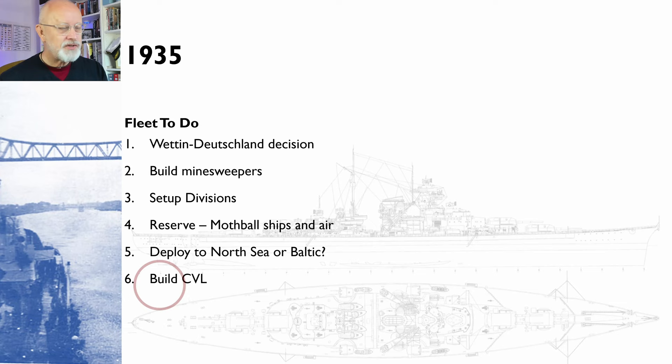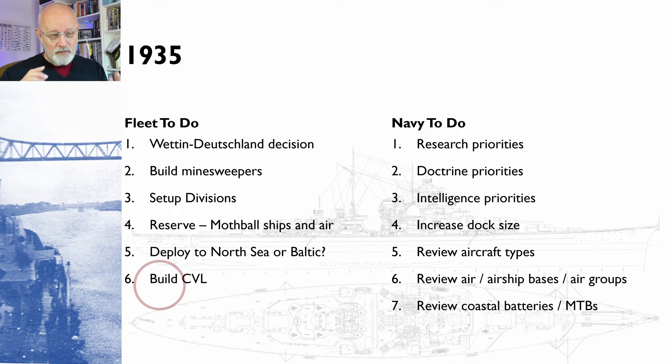It's also important to think about the wider navy: research priorities, doctrinal priorities, intelligence priorities, and increasing the dock size. Our dock size is currently 45,000 tons, as is everybody else's, except weirdly for Japan — which is why we're building our Graf Spee over in Japan, because that's nearly 50,000 tons. We also need to review aircraft types, air bases, airship bases, air groups, coastal batteries, and motor torpedo boats, which I think will be a boon in the Baltic — an enclosed, shallow sea with lots of inlets for MTBs to be an annoyance.